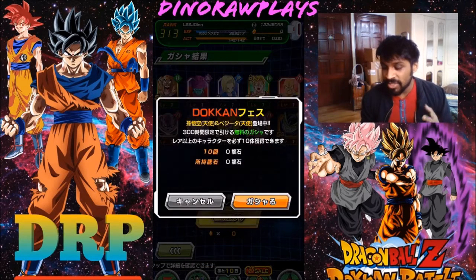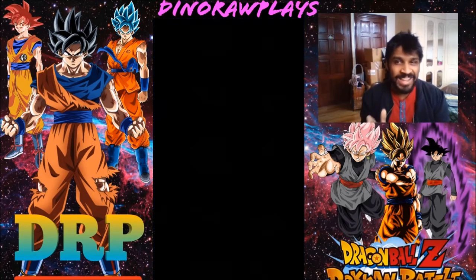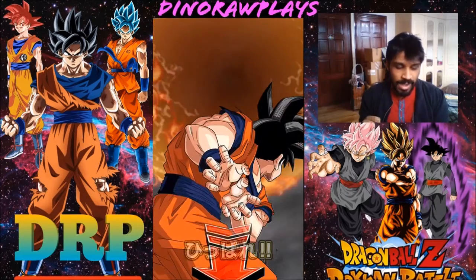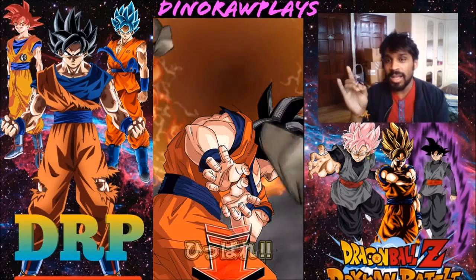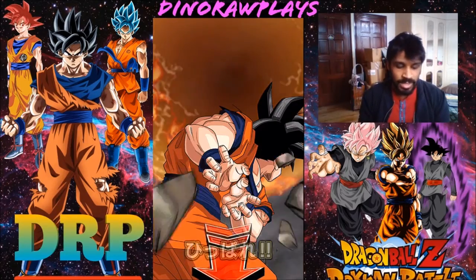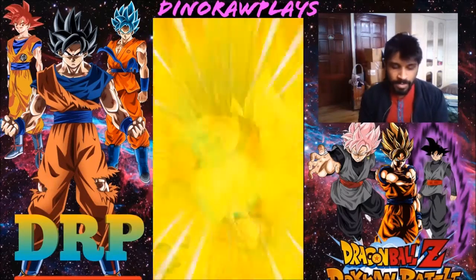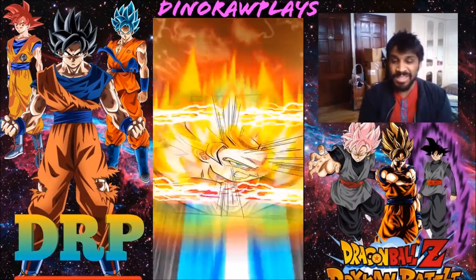My last multi, which is the free one — let's see if I can get anything good, like Super Saiyan 4 Gogeta or the LR Gogeta. LR Gogeta is the primary target for dupes, and Super Saiyan 4 Gogeta because I don't have him on JP. Five ships rainbow — base form, Super Saiyan, Super Saiyan 3 maybe.